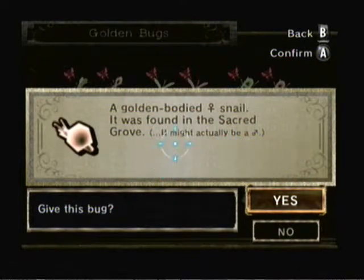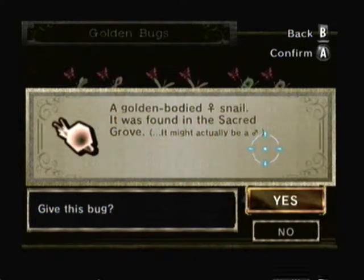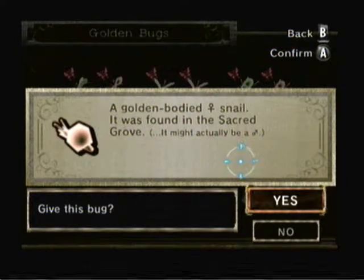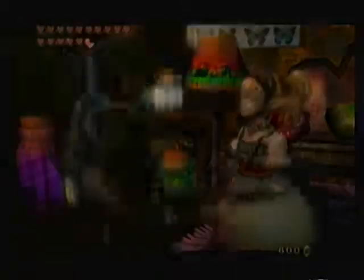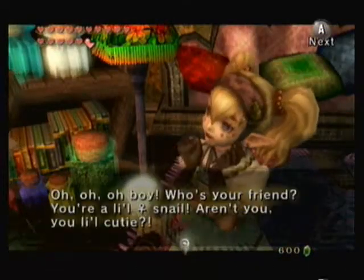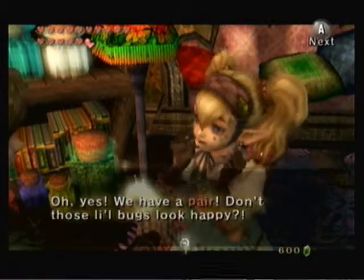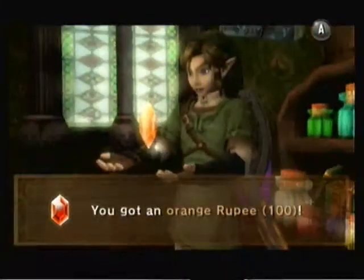If you guys didn't notice, they have these in parentheses. The female one here — it might actually be a male. And shows here it might actually be a male, and this is a female snail. And the male would actually be a female snail. That's kinda odd, I don't know why. That's kinda weird that I said that.